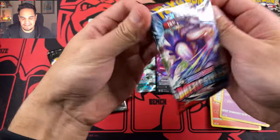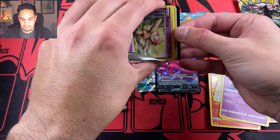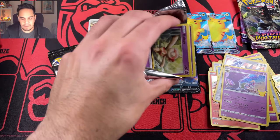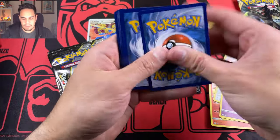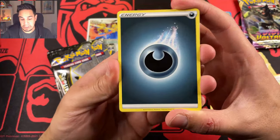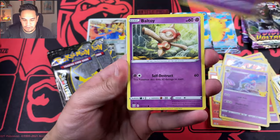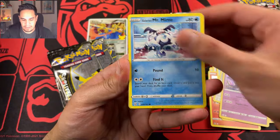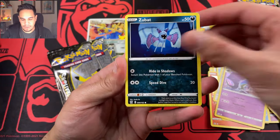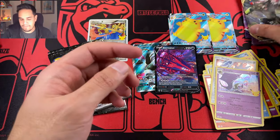I wasn't expecting that. Let's go now with Battle Styles. Let me do the code card first — there you have, four packs. We have an Experience Share, Carkol, Dottler, Baltoy, Mr. Mime, Fomantis, Spearow, Zubat, Cagnea, and a Claydol non-holographic.